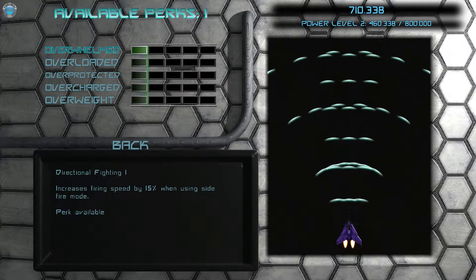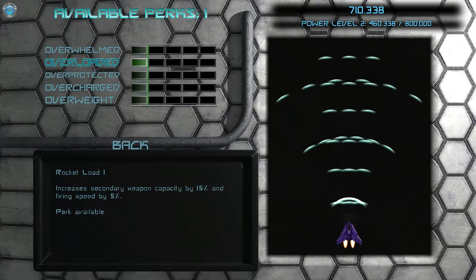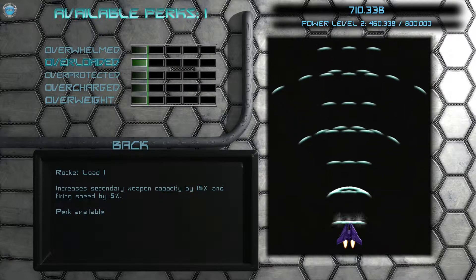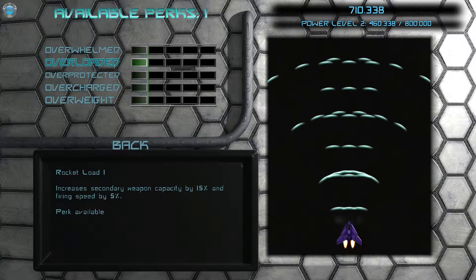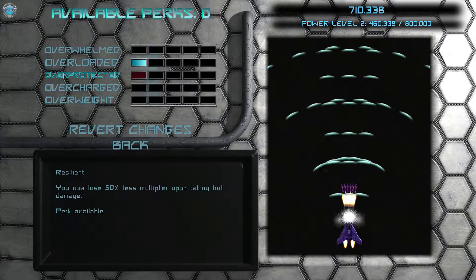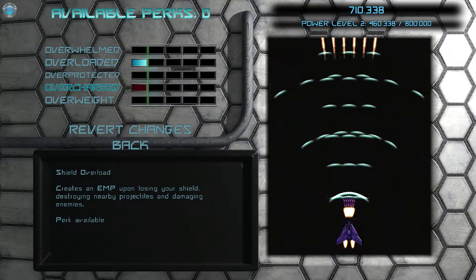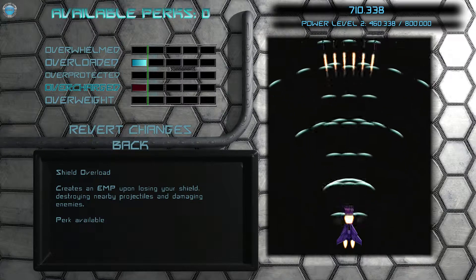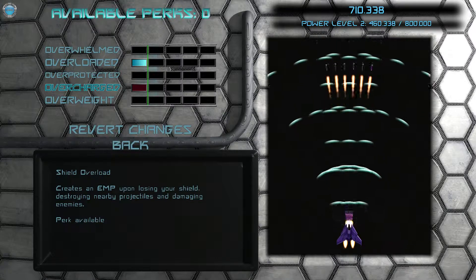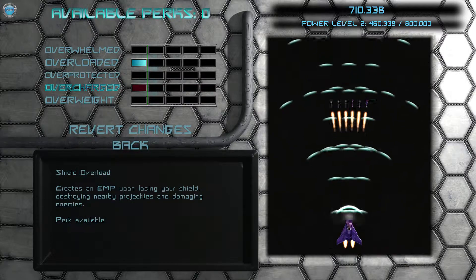What we can choose now: directional fighting — increased fire speed on the sides, not so good. Secondary weapon capacity and firing speed — yeah, that's like the biggest upgrade, taking it. 50% less multipower taking health damage. First you have a shield and then you start taking health damage while the shield regenerates. And you can upgrade that so the shield regenerates faster. You'll see that here later on.